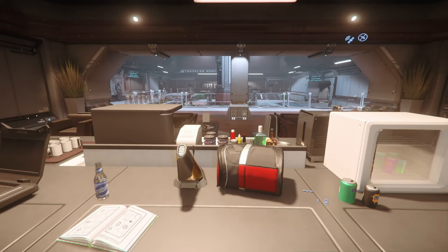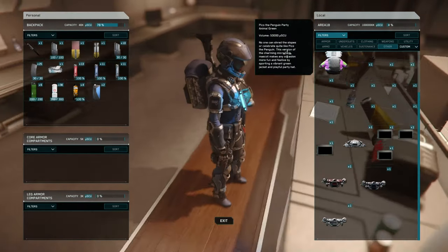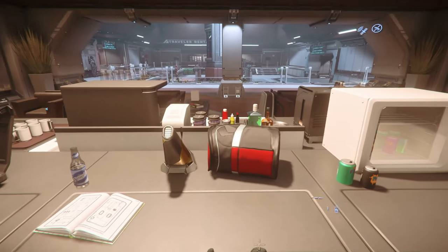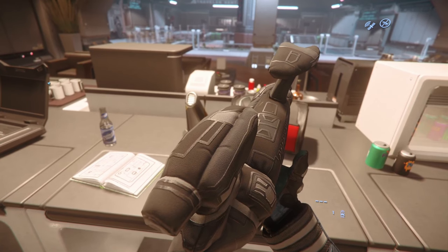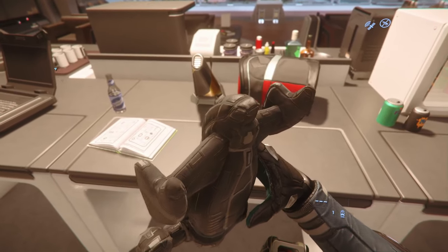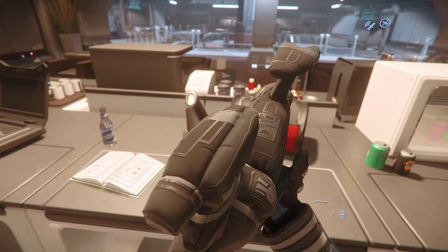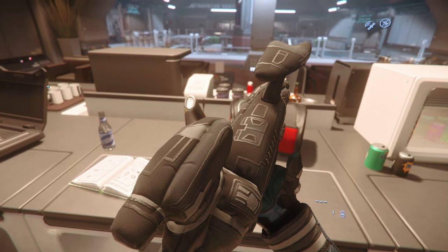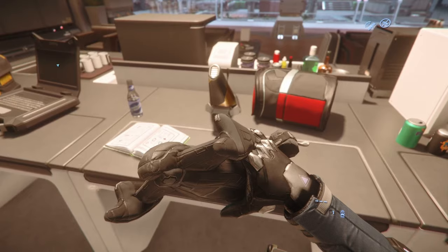So without further ado, let's get into the Centurion reward: the Cutlass Black plushie. Let's carry, let's get that bad boy out. I'm gonna quickly stow away the flare and inspect. This is the Cutlass Black plushie, which is a reward for the Centurion subscriber status — nothing too fancy.